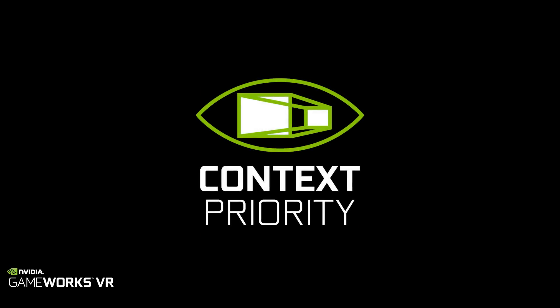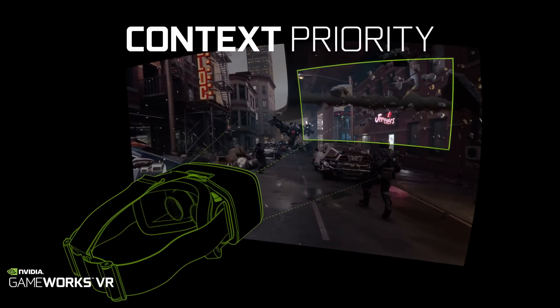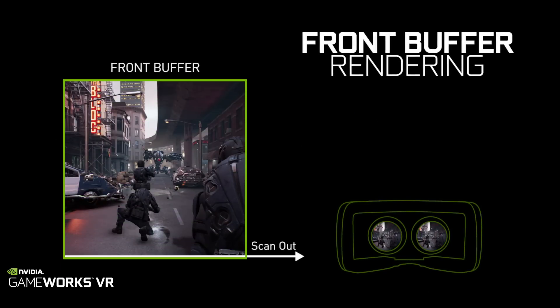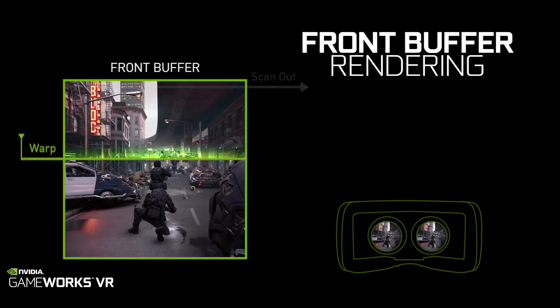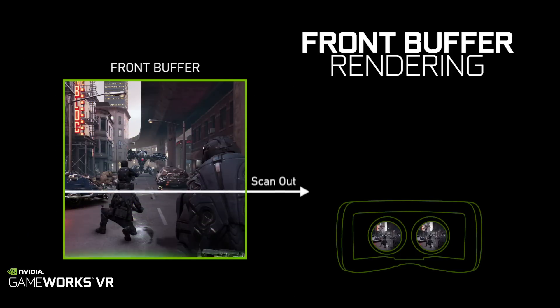The third feature is context priority, which helps reduce latency by updating the image being rendered based on the latest position of your head. The fourth feature is called front buffer rendering, another technique for reducing latency in virtual reality. With front buffer rendering, we can render directly to the frame being output to the display, scanning the image out as soon as it is warped, thereby reducing latency.